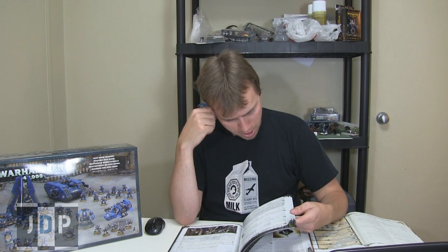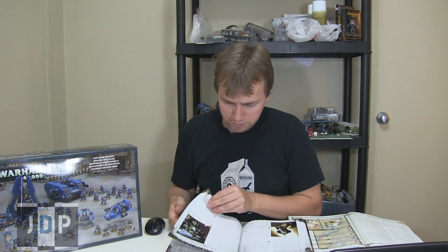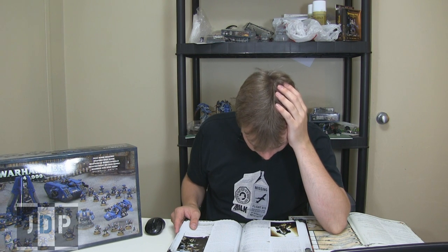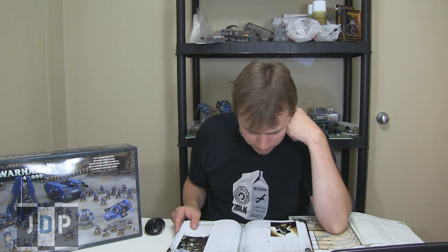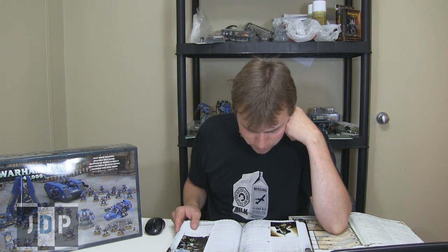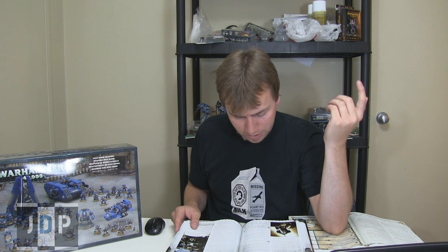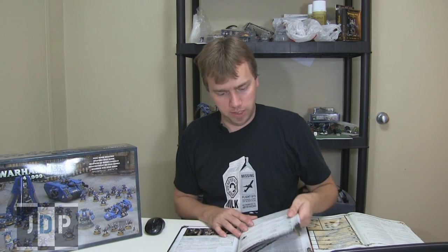Next, the Emperor's Champion — 140 points. Same stat line as basically before. He's just a nasty close combat monster with a 2+ save. He has the Armor of Faith, which gives him a 2+ armor save and a 4+ invulnerable. He has a Black Sword: Strength user, AP2, Melee, Mastercrafted. He has a special rule called Slayer of Champions: when fighting a challenge, the Emperor's Champion must choose a stance — either Smite the Unclean or Slay the Heretic — at the start of the fight phase. If you choose Smite, he has Strength plus 2 and his Black Sword gains Two-handed and Unwieldy. If you choose Slay the Heretic, to-wound rolls of 6 made with his Black Sword have Instant Death.